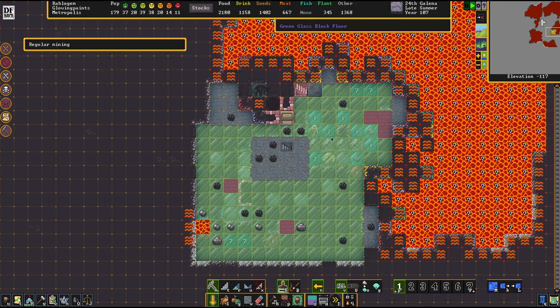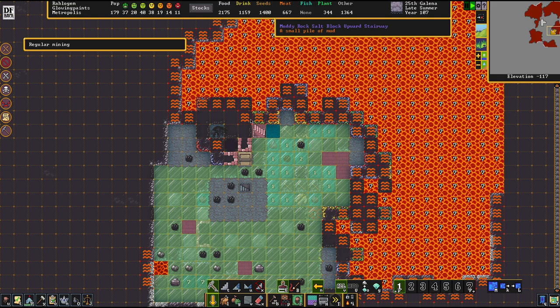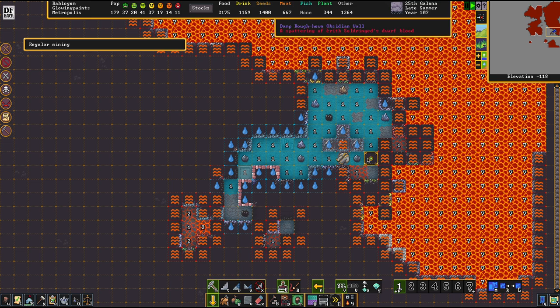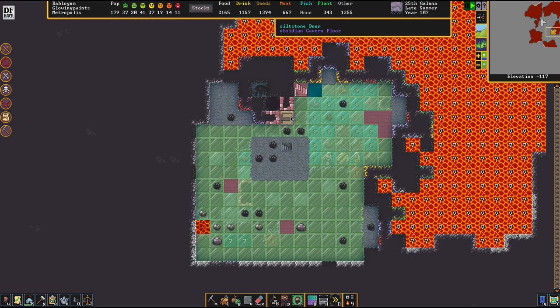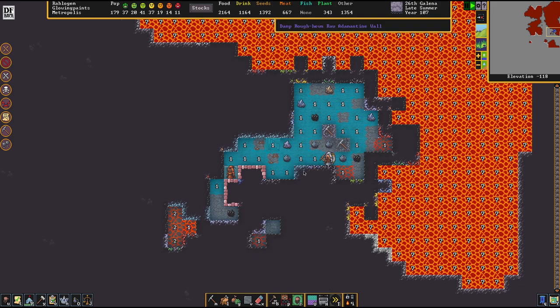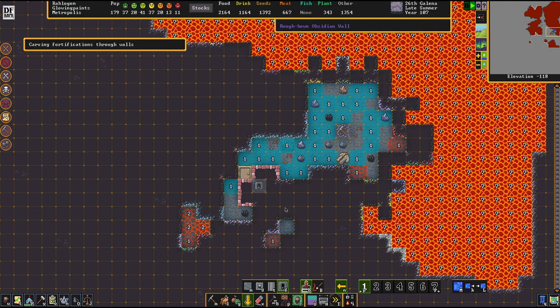We did a little bit of a floody thing here, but that's no problem because we know we're going to be safe. The scrying method is pretty powerful because it allows you to know where you can punch. I'm waiting for the door to be installed so we can carve in here. The basic principle should be clear — you can apply this to any corner you like, just slap walls here and here and a door in between.